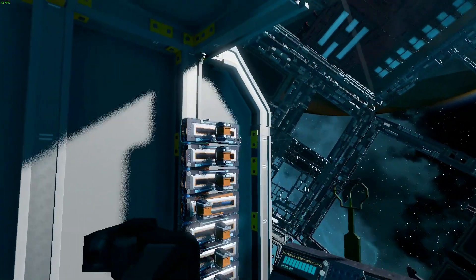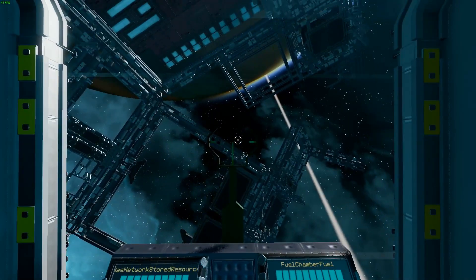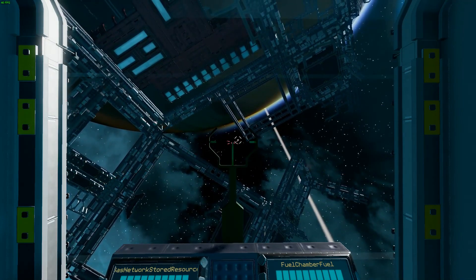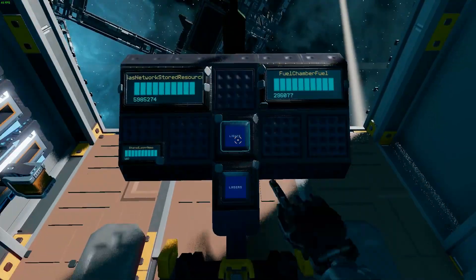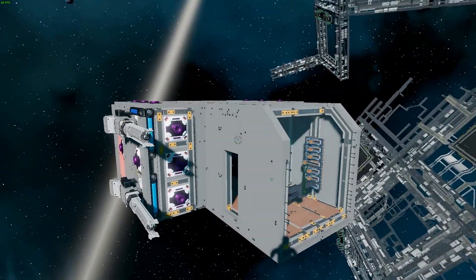We've got standard flight computers here, and if we come over here we have the control panel and control board. If we fire the weapons, this fires like a 10-round burst before it runs out of power, and that thing there toggles the exterior lights.